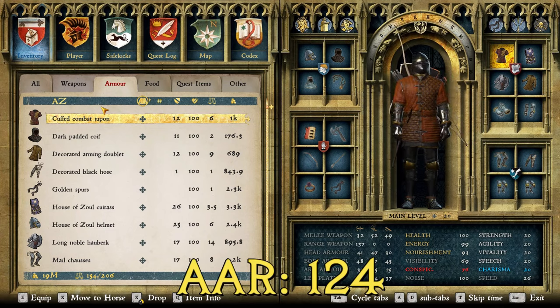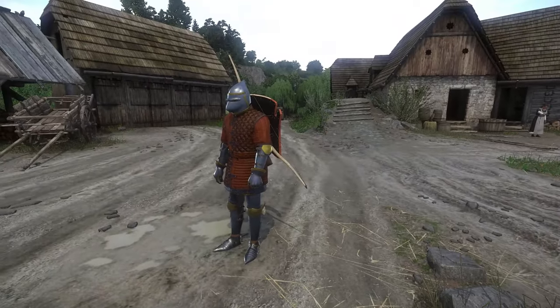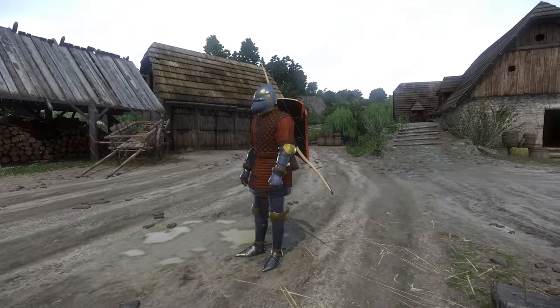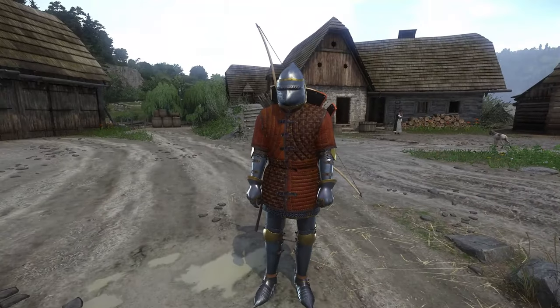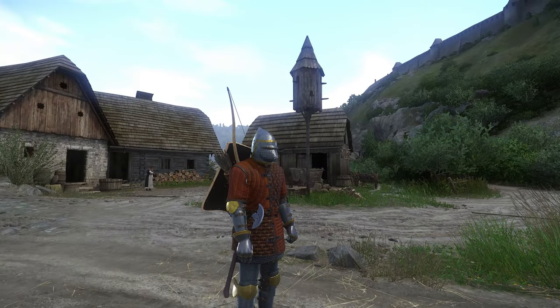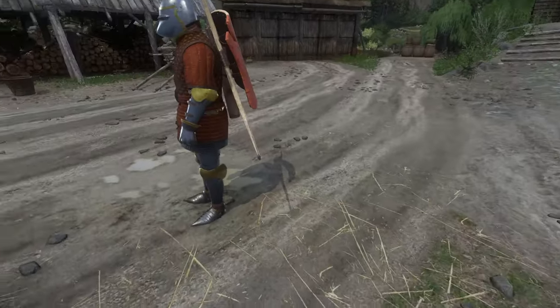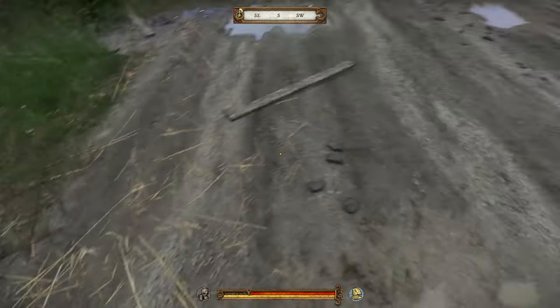The average armor rating for this suit is 124 — the best I've been able to find in the game. My usual benchmark is 100 to become a tank, so this is 24 points above that, making it the closest to indestructible you can get. The Zoul cuirass is relatively low profile so the suit looks decent even with the jupon on top. I love the Zoul helmet — probably my favorite in the game — and it has just enough gold detailing to look fancy without being garish.